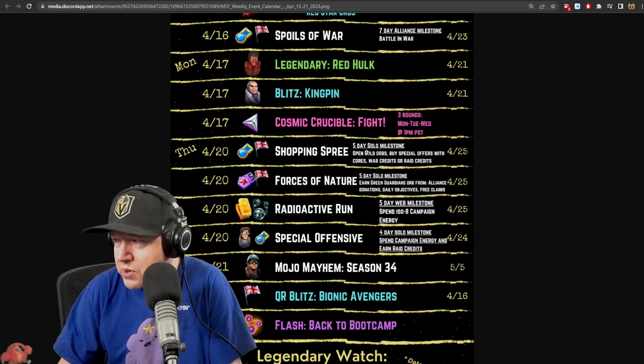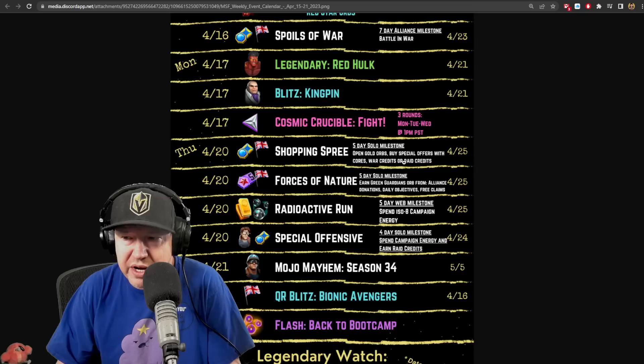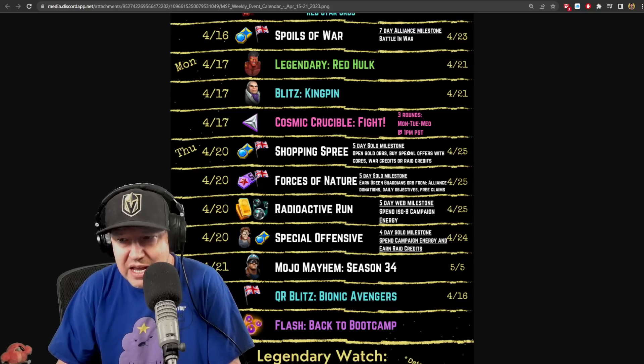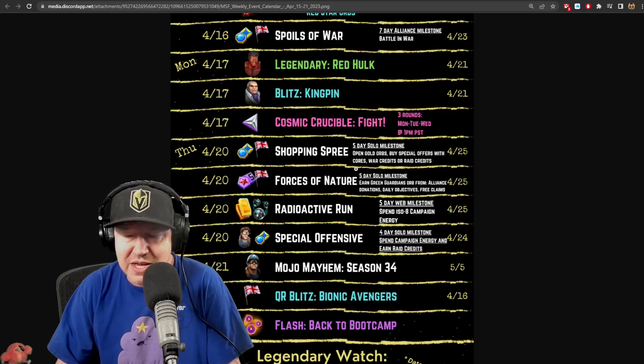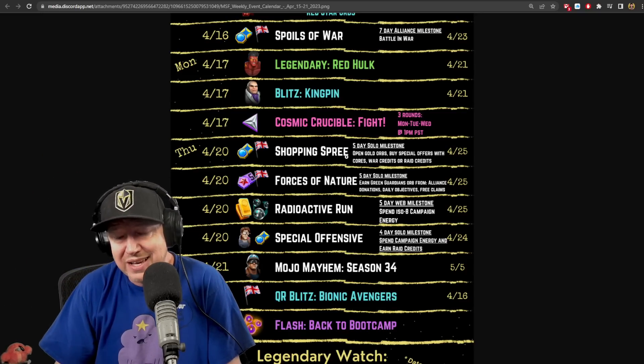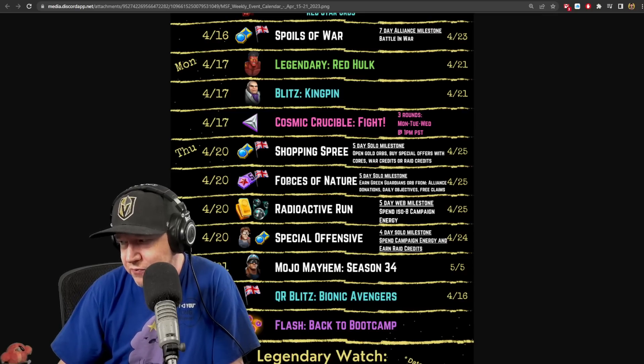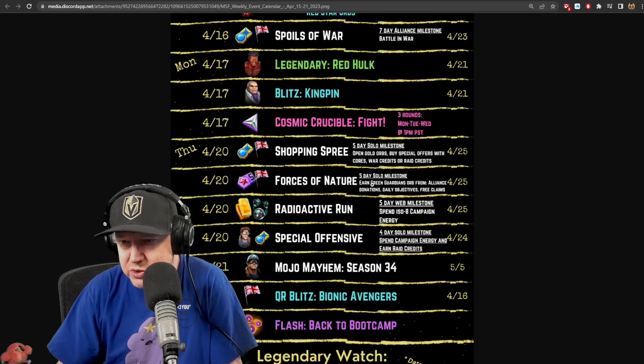All the events start on Thursday the 20th. There are four different event lines: Shopping Spree five-day solo milestone, open gold orbs, and buy special offers with cores, war credits, and raid credits. The easy part is capped; the uncapped open gold orb portion feeds the leaderboards. The top 150 players get access to red stars on Quicksilver - some four-star, some five-star. Quicksilver is supposed to be a dark promotion credit character.